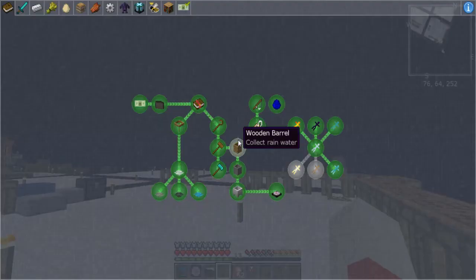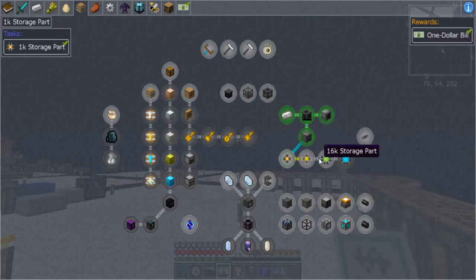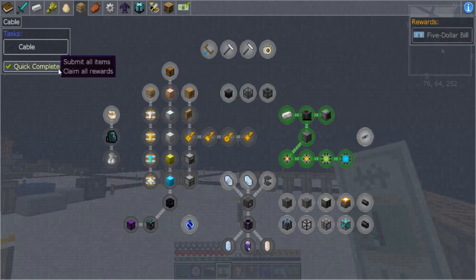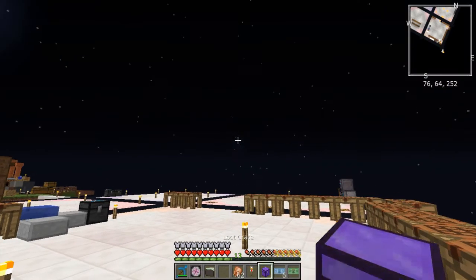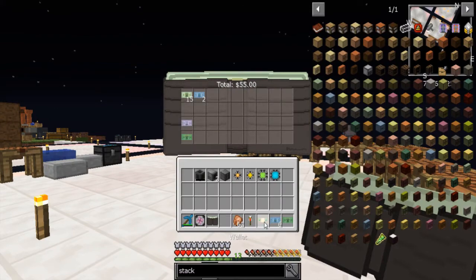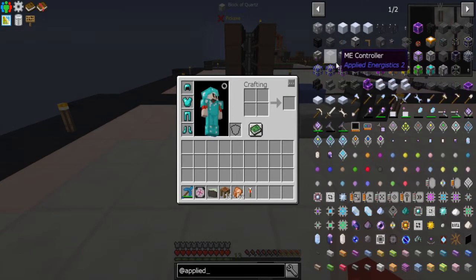Now that refined storage is finished, I can go to the storage solutions quest tab and claim absolutely every refined storage reward with those items from the chest. Refined storage is completely done — I get a bit more money, a loot crate, and $100. $205 total. Now I want to get into Applied Energistics, which is sort of the same thing except it has much better autocrafting, and that's why I want it.